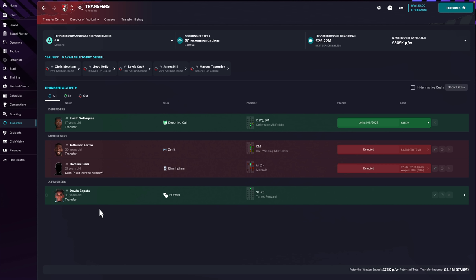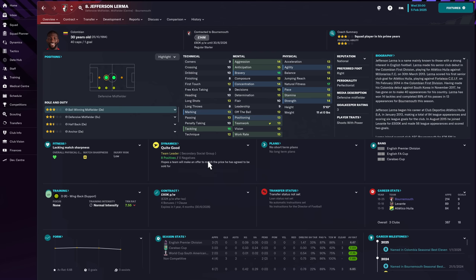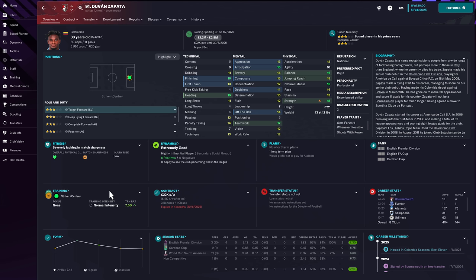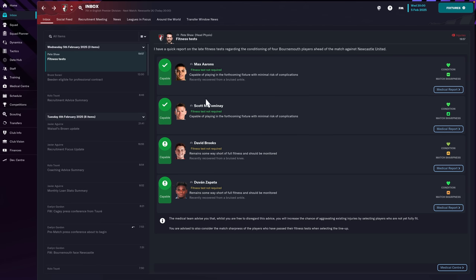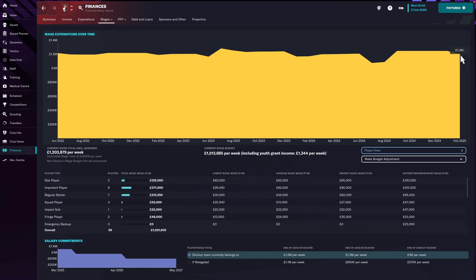I also turned down a bid for Jefferson Lerma - he asked to leave for a new challenge. I was fine with that since he's just a squad CM now, but Zenit St. Petersburg's bid of 3.6 million up front with the rest conditional on 50 league games was laughable for a player worth 14-15 million. Also, Duván Zapata - who scored that hat-trick - has four goals in 13 games but will join Sporting on a free at the end of the season, just like Zlatan did last year. Financially, we're up to 10.5 million with the wage bill down to 1.2 million.